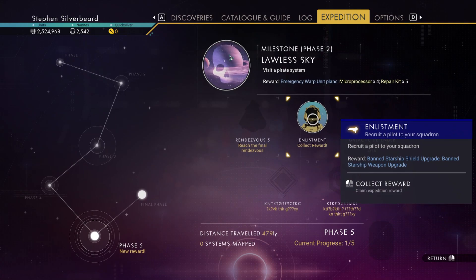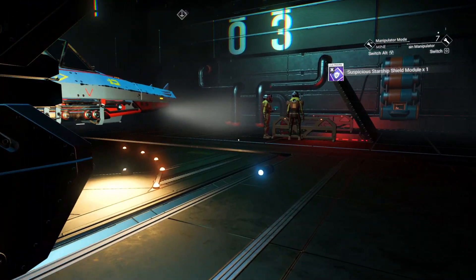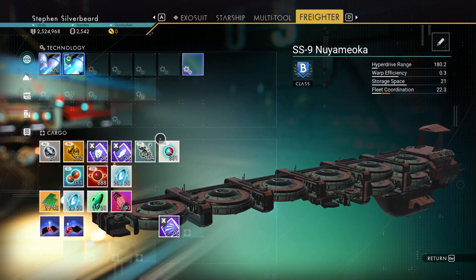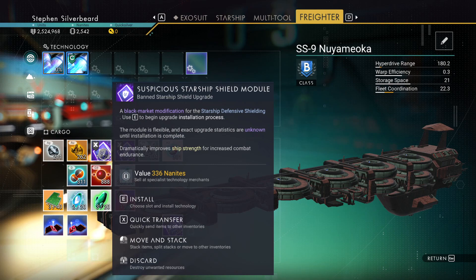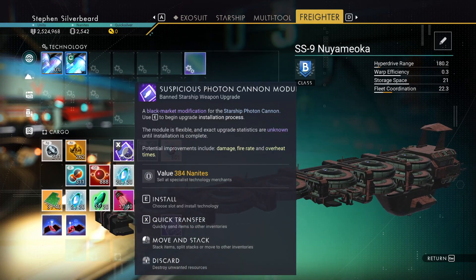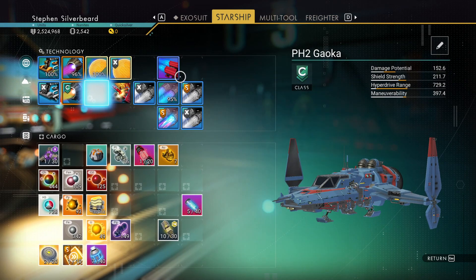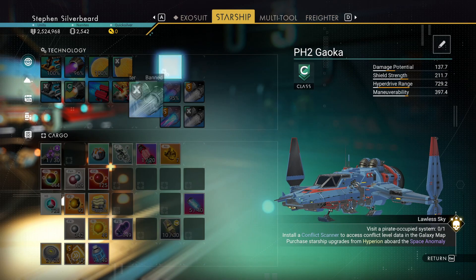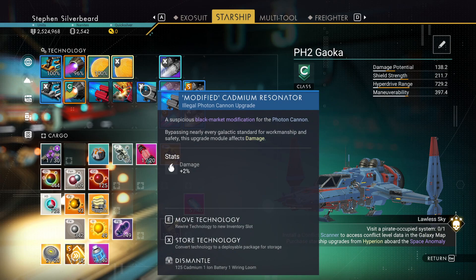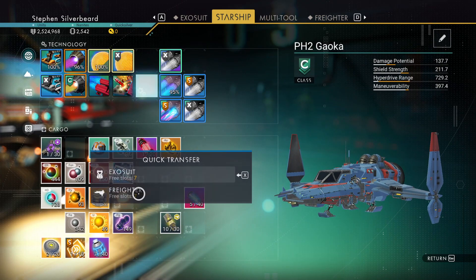This costs 800 nanites and we can get our banned starship upgrade, starship weapons upgrade as well. We can put that on the ship. It's got a suspicious shield upgrade - we'll put that into the ship. Suspicious weapons upgrade - okay, we're going to have to move that to there, that to there, go back to the freighter and install that. Only 2% damage - we're going to get rid of that, not particularly good.